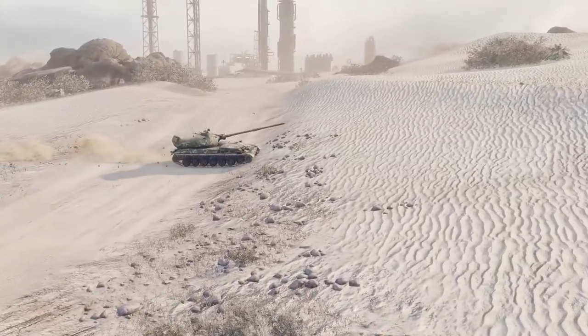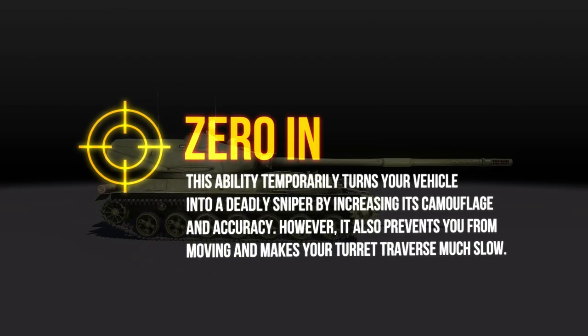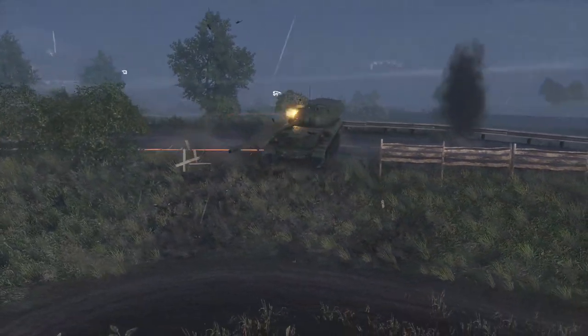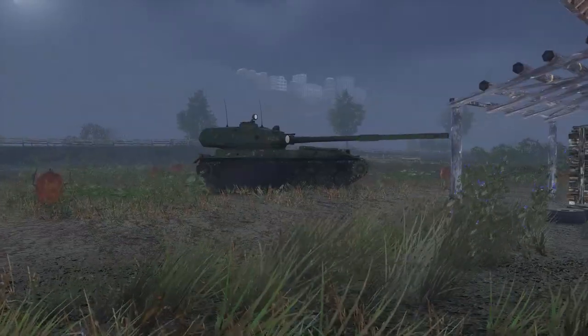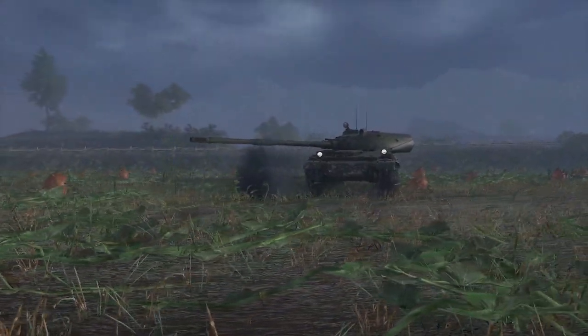Additionally, if you want to fire at a distance without being immediately noticed, the zero-in active ability will allow you to do just that, if only for a limited time. In order to perform well with this vehicle, you'll have to stay out of sight of the enemy. The key to success is driving from cover, dealing extreme damage with one shot, and moving to a different position.